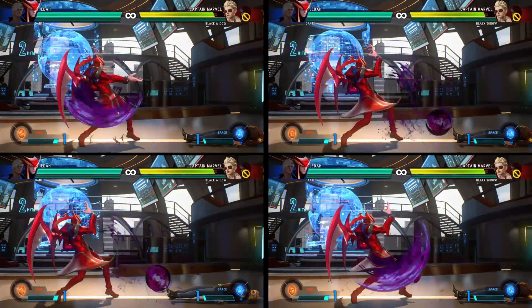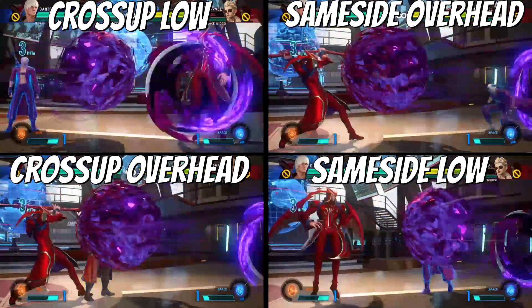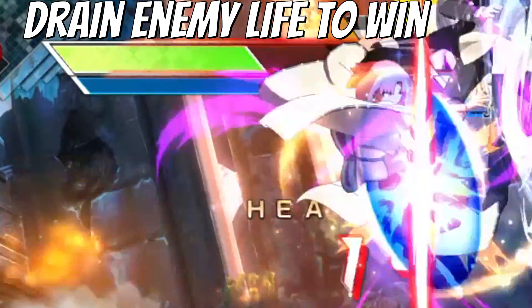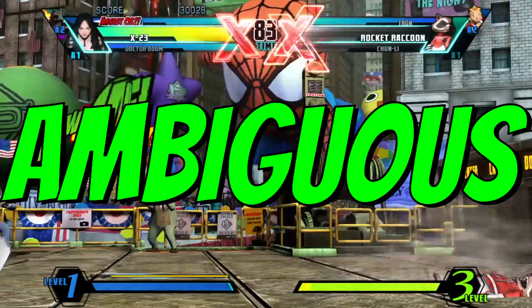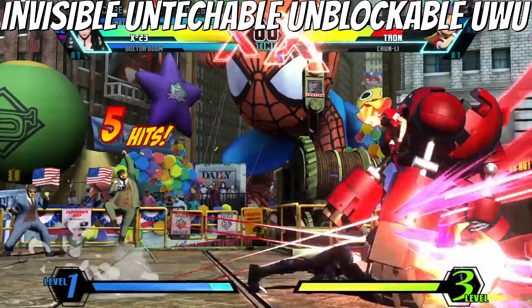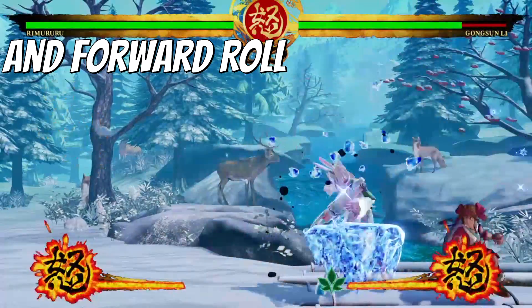Pre-planned, so you know how and when to apply all of your options. Opening up your enemy so you can deplete their health as quickly as possible. Ambiguous, so it's impossible for your opponent to see where your attack is coming from. Layered, to make avoiding and escaping your attacks feel hopeless.